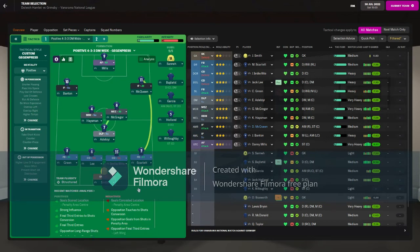Hello and welcome to part 13 of the Road to Glory save here on Football Manager 22. My name is Russ and today we have two games in the Vanarama National League. The first one is against Grimsby and it is the start of the new season.